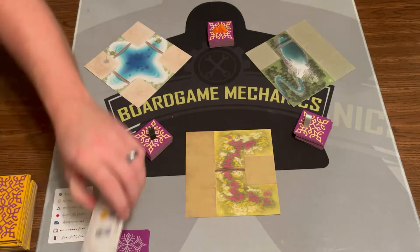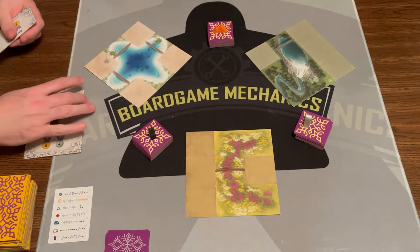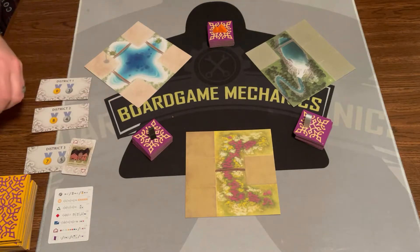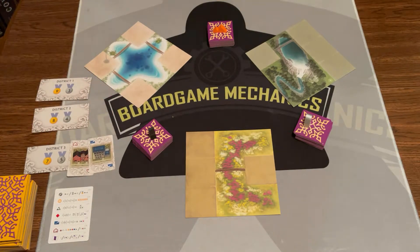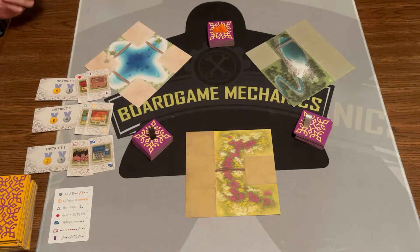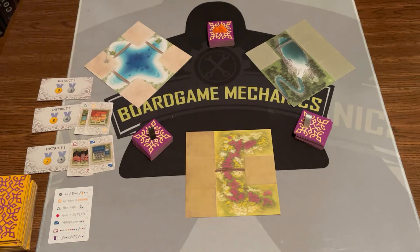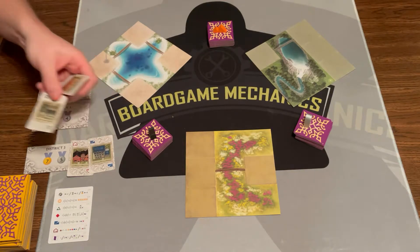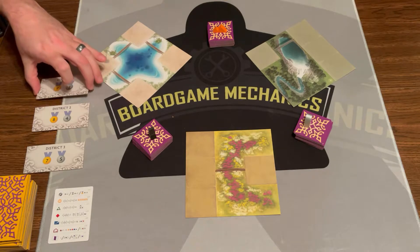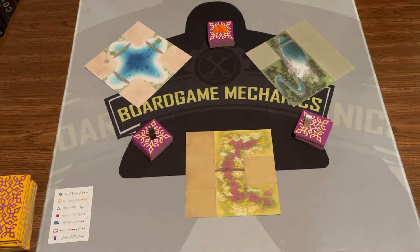If you're playing with the advanced variant, you'll set these districts out to the side and put cards next to them to see who has the biggest district. That gives you extra points at the end of the game for whoever has the biggest of those districts — meaning the total number of tiles on their mat. Also, if the house and the factory ever come out together, you have to get rid of the second one drawn because they can't be together. But I'm not playing with that — the base game in itself is compelling enough.